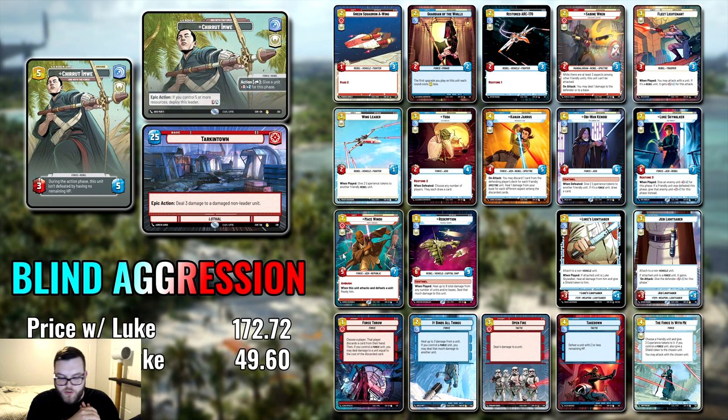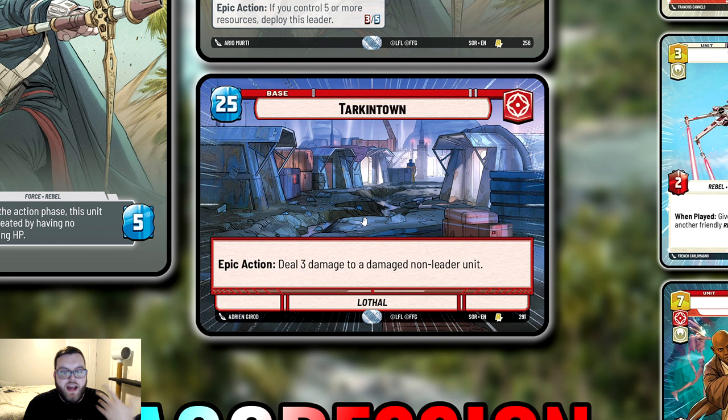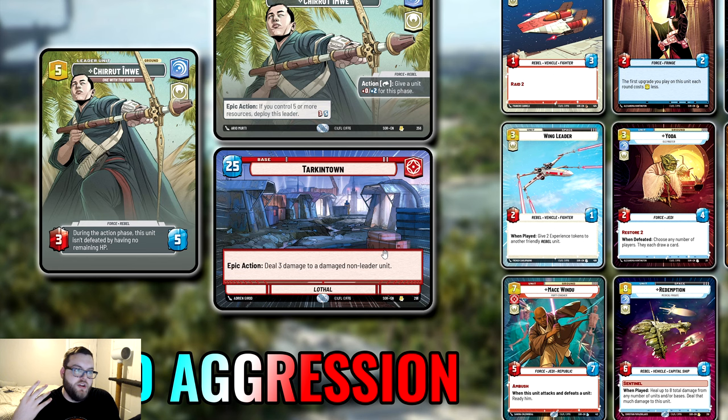If you're keeping him topped up, giving him shields with Forces with Me, abusing the additional combat triggers — all in all, how this deck vibes and flows together — if you're playing at a really good pace, Chirrut alone is going to carry you throughout the rest of the game. For the base, we went with Tarkin Town. You don't have to go Tarkin Town; if you're finding yourself dying too quickly, just go for the 30-HP red base. I like this one because its epic action deals three damage to a damaged non-leader unit, which helps you get through some of those beefier threats in the mid to late game.